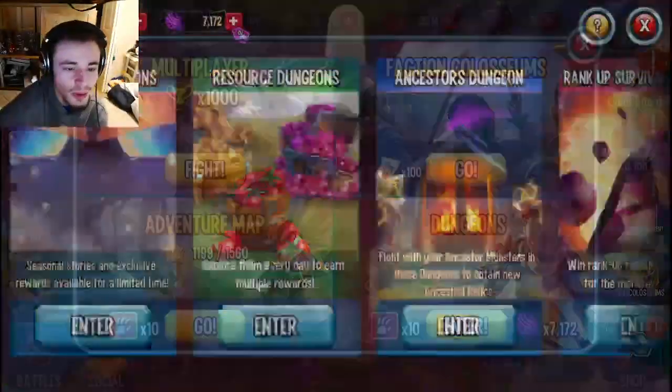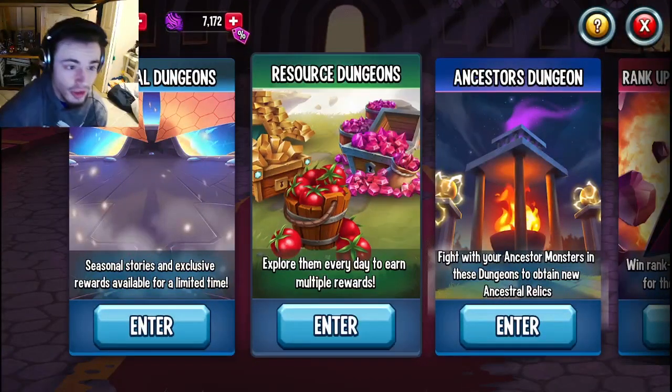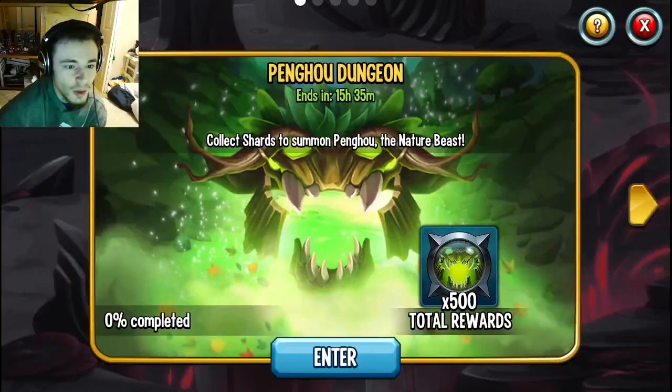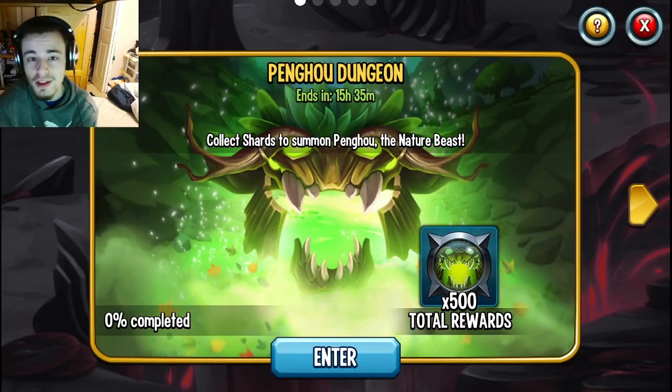You can also go ahead and do the dungeon — this is a bigger way, it will give you a lot of maze coins. You just go into resource dungeons and it'll be right here. Go ahead and do the resource dungeon for the maze coins, and that will give you around 1,500.